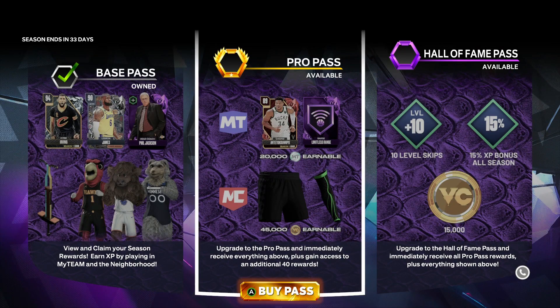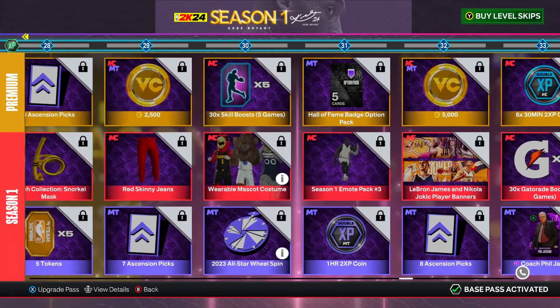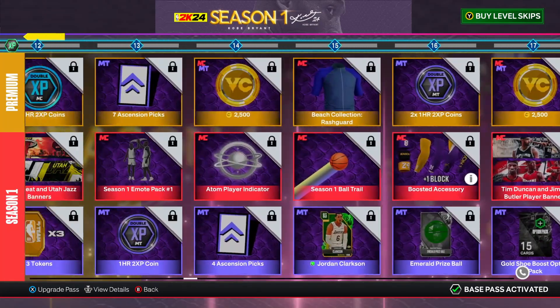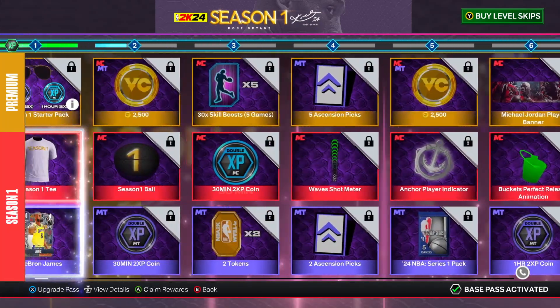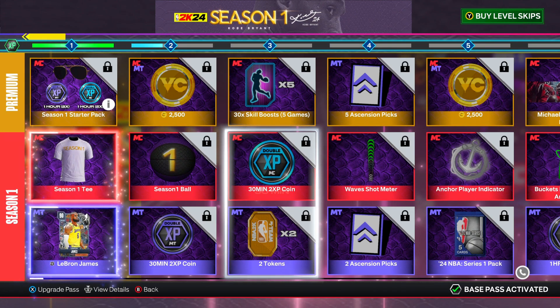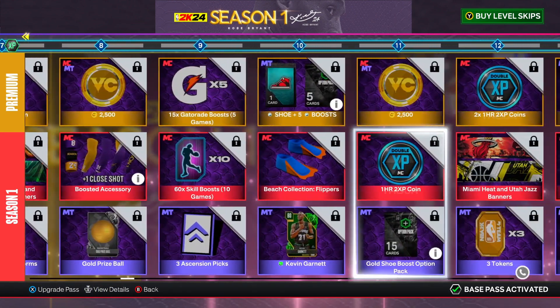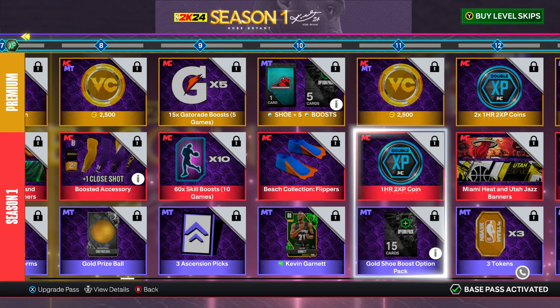If you have the pro pass as well, you get 90,000 VC instead of 45,000 VC because you can claim it on both current gen and next gen - so look out for that. And obviously as you're leveling up you are getting double XP tokens. I'm not sure how many you get in total but you get way more than you need. If you do this to level 3 you get your double XP token and you can fly through to the next double XP token and just keep going.